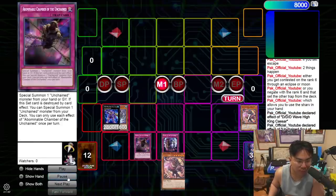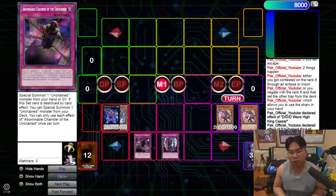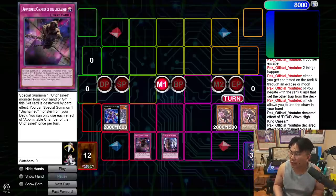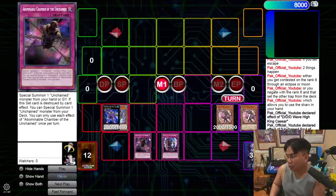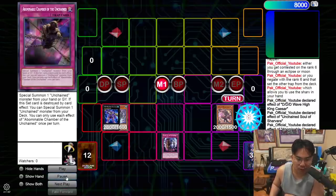You detach from Caesar, Shavar sets the other trap from the deck like Chamber. In the mirror match, a really good pro tip is that when you go first you actually want to set Escape and not Chamber, because we're assuming the mirror will break your board. Having access to Escape is better because any Unchained monster in your deck can be Normal Summoned, and you can use that Normal Summon to pop your opponent's Rank 6 and keep playing.